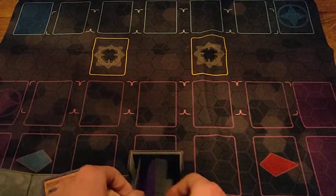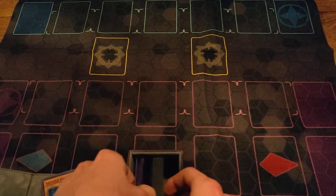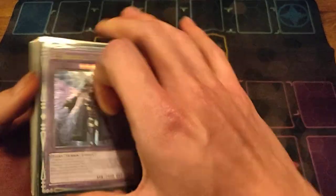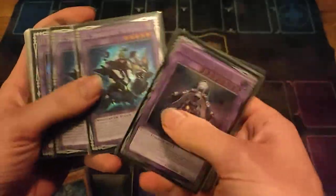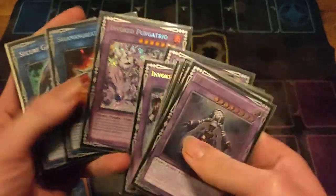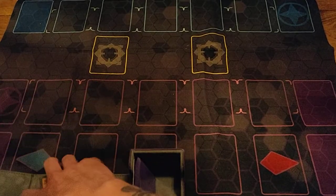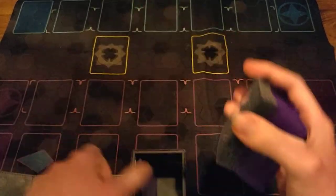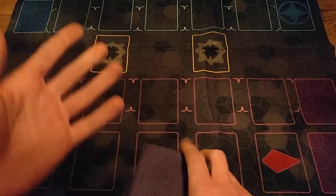Here we have two ulti Constructs — the third one is in the binder — with some nice windows, an American one, and some other cards. I have a lot of double cards like multiple Twin Twisters just because I like it.